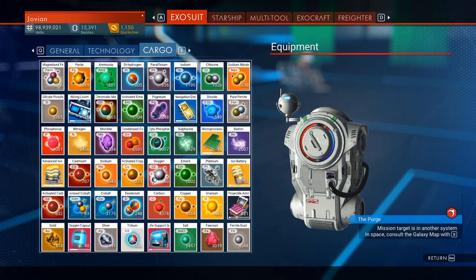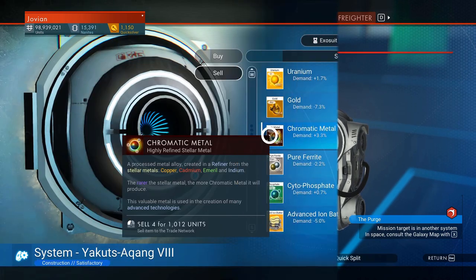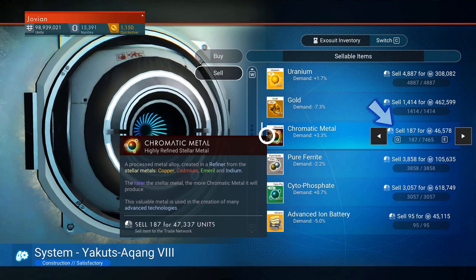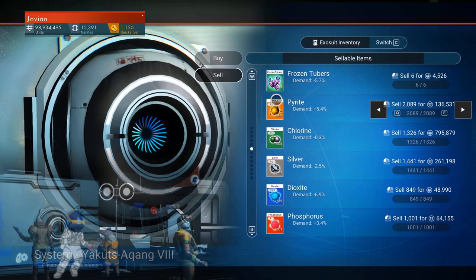I better clear out my inventory since things are getting a little tight. Why can't I split stacks of items in my inventory? Is there a faster way to set the amount I want to sell? And how come items move around and do backflips whenever I try to sell them? This is taking way longer than it should.